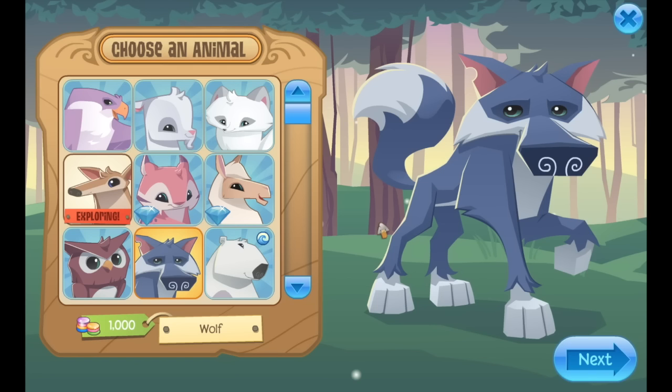So first off, you want to choose the animal that you want to be. You can use any animal, but wolves and bunnies work especially well because in Serapia Forest, most clanners use wolves and bunnies.